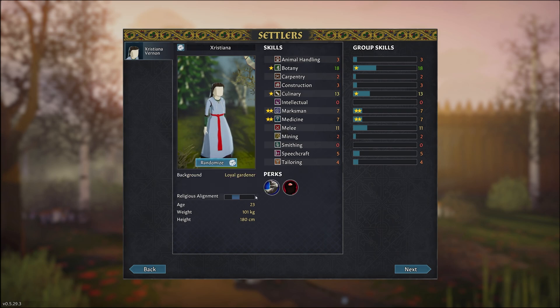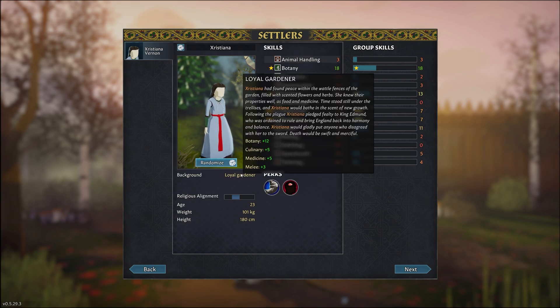I think she'll be a good settler to begin with. Her background: she is a loyal gardener who found peace in the wattle fences of the garden, filled with scented flowers and herbs. She knew their properties well as food and medicine. Following the plague, she pledged loyalty to Kind Edmund, and she would gladly put anyone who disagreed with her to the sword. She also has a little bit of melee experience as well.